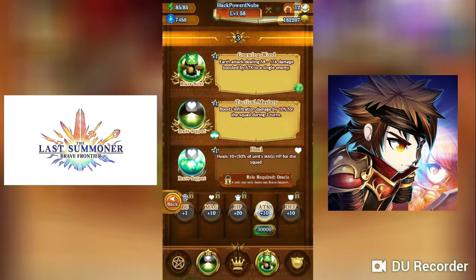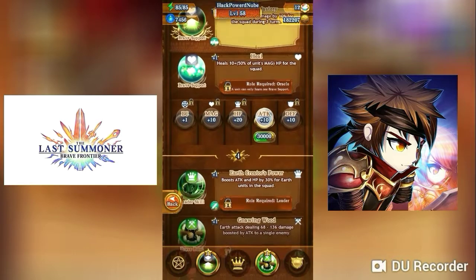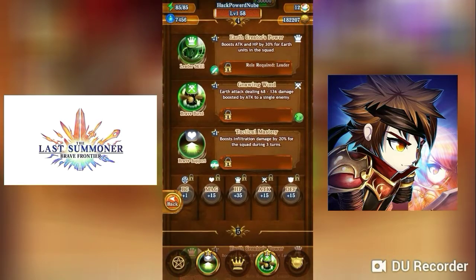She has Tactical Mastery which boosts infiltration damage by 10% for the squad during three turns — infiltration means you have more chance of dealing critical hits or critical damage to enemies. She also has a healing skill that heals 10-plus HP for the squad and gives a 50% increase to units' magic.